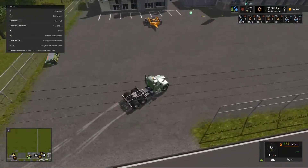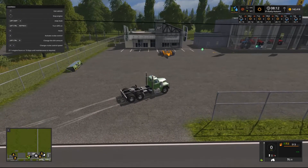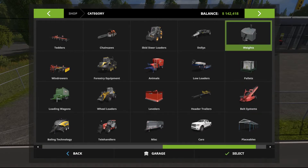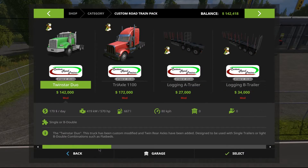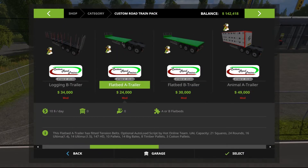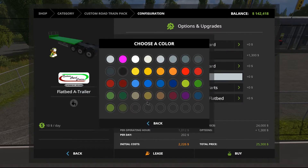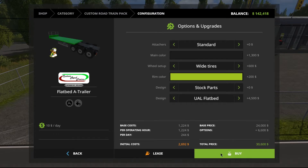As you can see there we've got a header attachment, a header trailer for our trailer that transports our John Deere combine harvester. We're going to buy our trailers now - we'll go black in colour, green wheels to match the truck, a standard detacher, wide tyres, stock parts will be fine and we'll go the UAL flatbed. We're going to buy two of those.